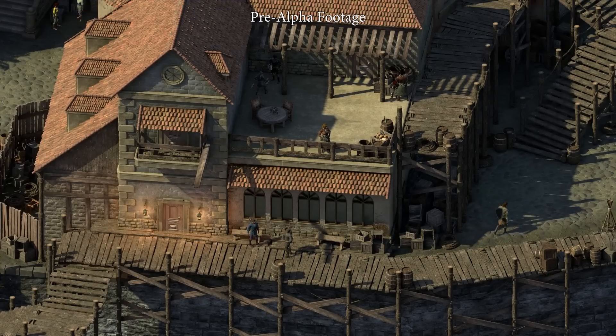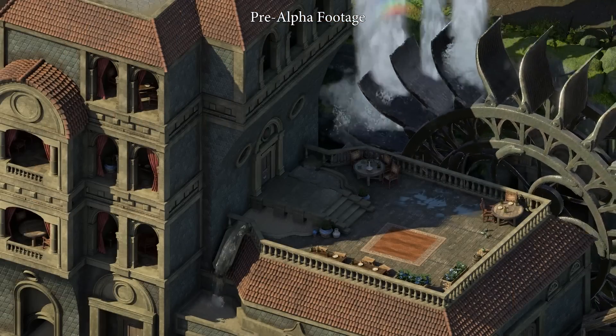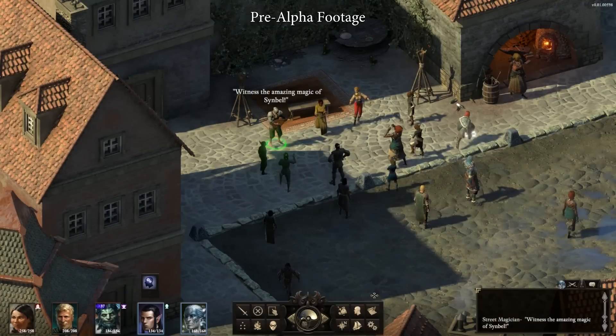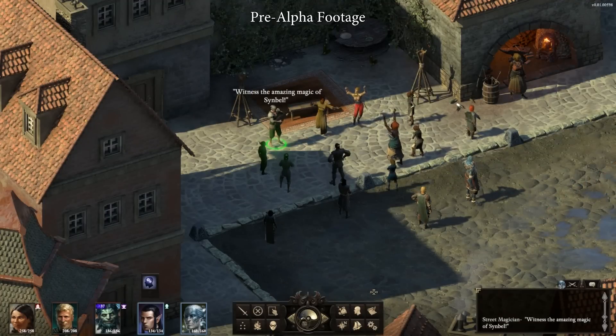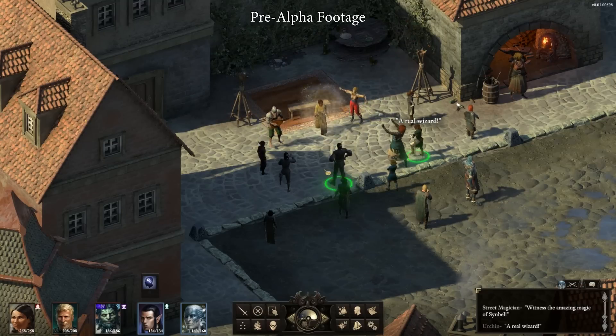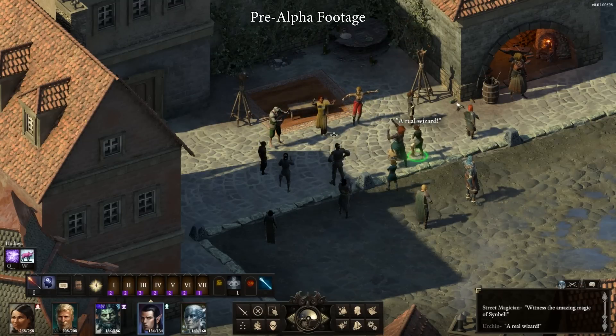Currently, the party finds itself in the port district, the Queen's Berth. While there's a ton of things to do in this district, I'd like to focus on a new feature for now, so let's head on over to the back alley for a little mischief. Here, we see some performers entertaining a small crowd with a simple magic show. Aloth is feeling a little squirrely today, so he decides to show off some real magic.